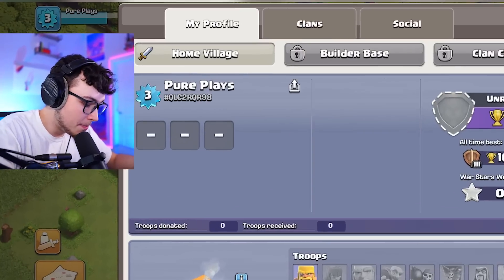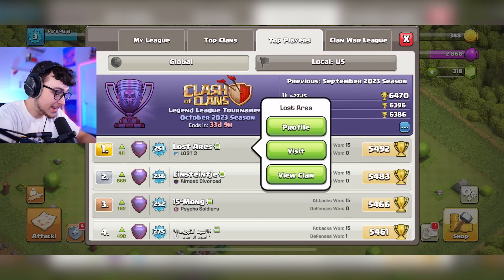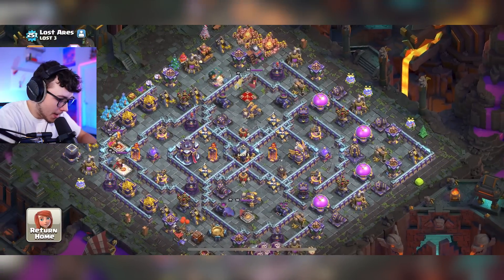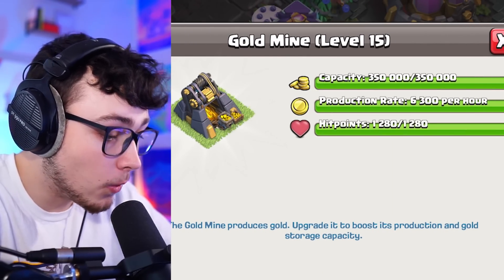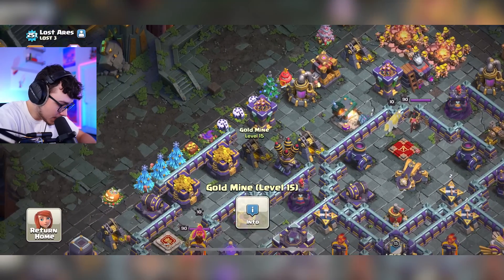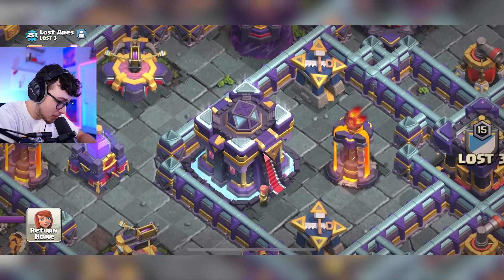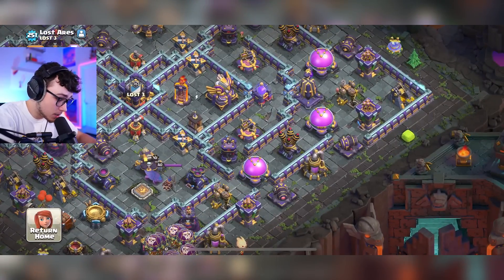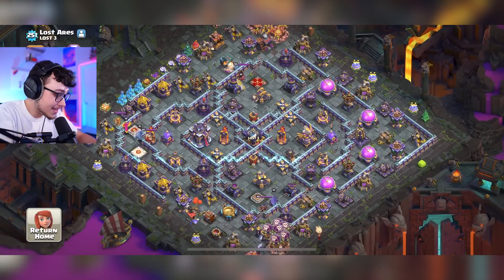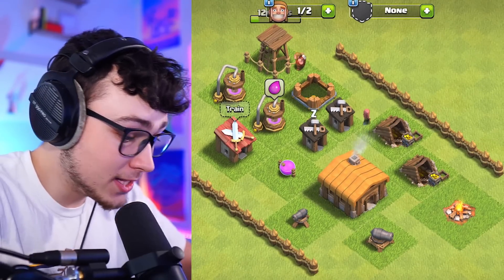Just to show you guys how complex bases can get in this game, we're gonna look at the top players. This guy is ranked number one in the entire game — look at his base, this is insane. His collector is level 15 and generates 6,000 gold per hour. His town hall is level 15 and I'm level two right now, so we have a long ways to go. But if you guys enjoy this series I would love to keep grinding this account on Clash of Clans.